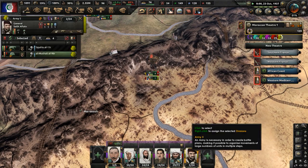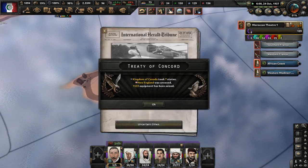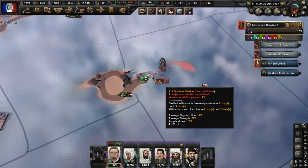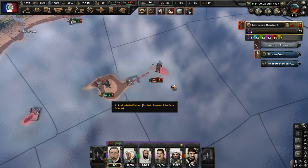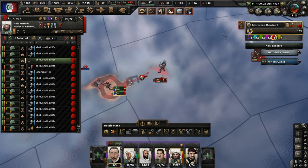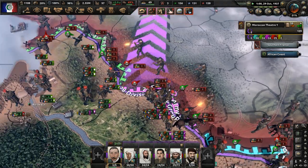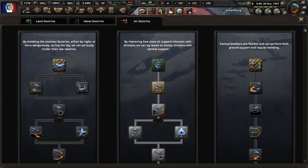Our troops are still holding on the Balearic Islands. The Union of Britain sent garrison divisions to try and kick us out — it's not going very well for them. Can we destroy these divisions? They can't really get off the island. Let's keep one division here and use force attack to try and take them out.